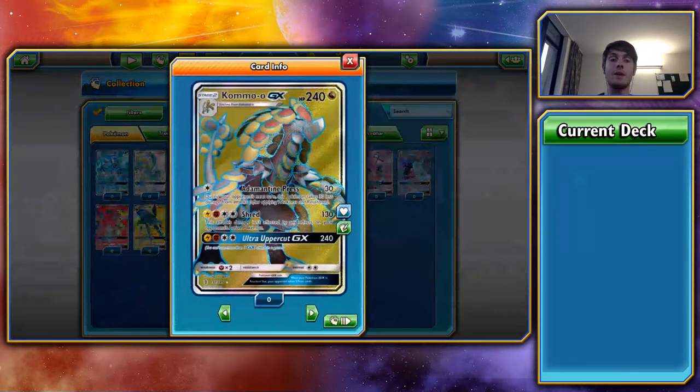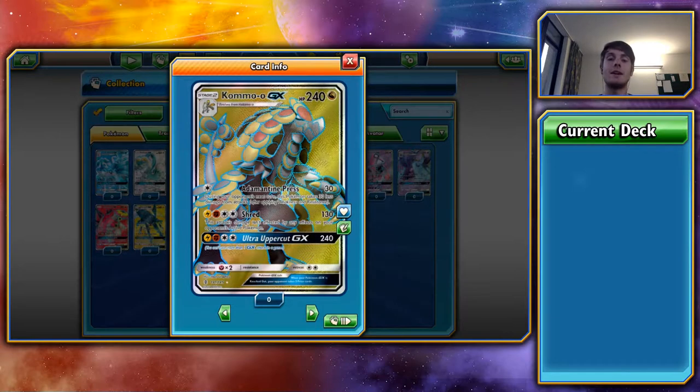Next up, Kommo-o GX. It's an interesting Pokémon — Stage 2, so it's difficult to get to. You either have to fully evolve through Jangmo-o or use Rare Candies. Its HP is 240, pretty standard for a Stage 2 GX — it would be nicer at 250, but 240 is solid. It'll survive most things, including a Sunsteel Strike from Solgaleo, and one Volcanic Heat but not two. You can find ways to restore some health to potentially survive two Volcanic Heats.